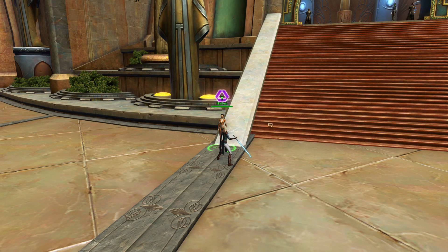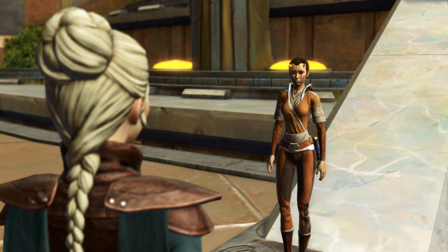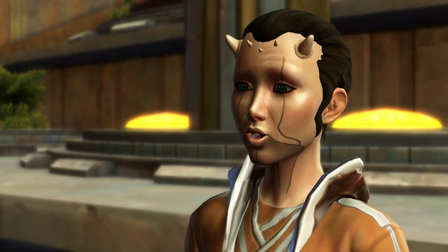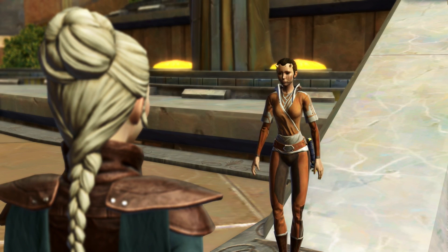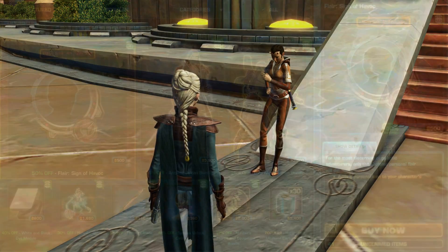For example, the game will auto-complete most choices as Dark Side for Empire characters and Light Side for Republic characters. So if you wanted to play a Jedi straying towards the Dark Side, you wouldn't be able to have your Jedi choose that during their main story, as the game would instead auto-complete it if you made a high level token character.